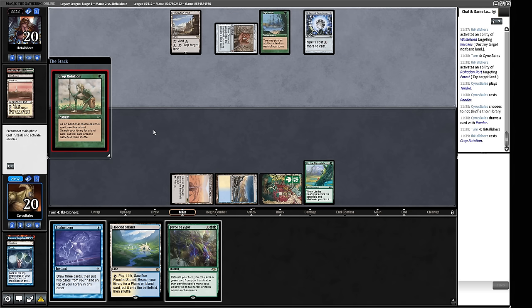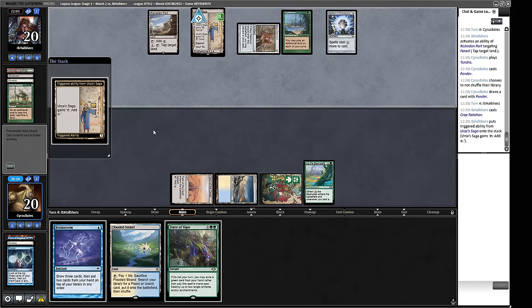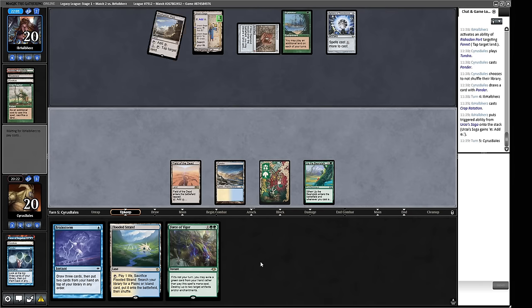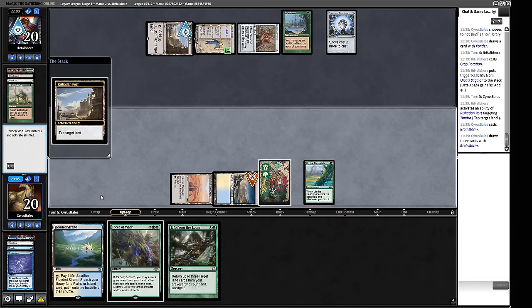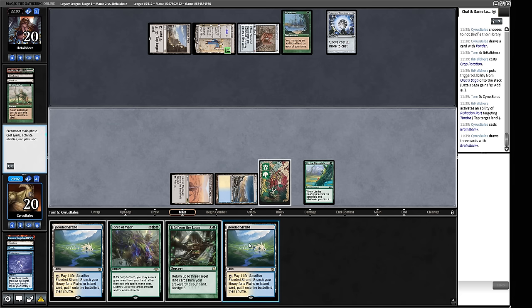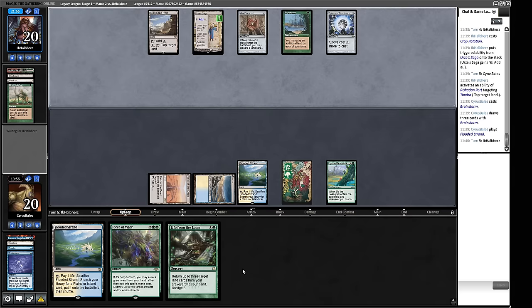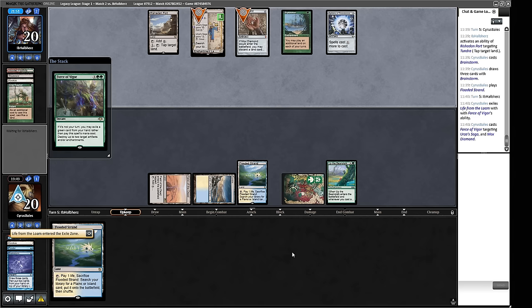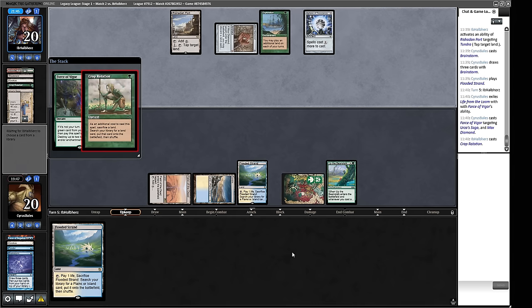Force of Vigor looks great. Life from the Loam to pitch to it is pretty reasonable, though we probably just want lands. We put the Flooded Strand then the Loam on top and tuck Force of Vigor into hand. Our opponent plays a Crop Rotation — this could be a Wasteland, but it's a Saga. I would like to blow up that Saga; the cost is quite high though. They're tapping us down. I'm going to Brainstorm. We'll put Plow Under on top, and then at our opponent's upkeep we're going to blow up the Saga and probably the Sphere.